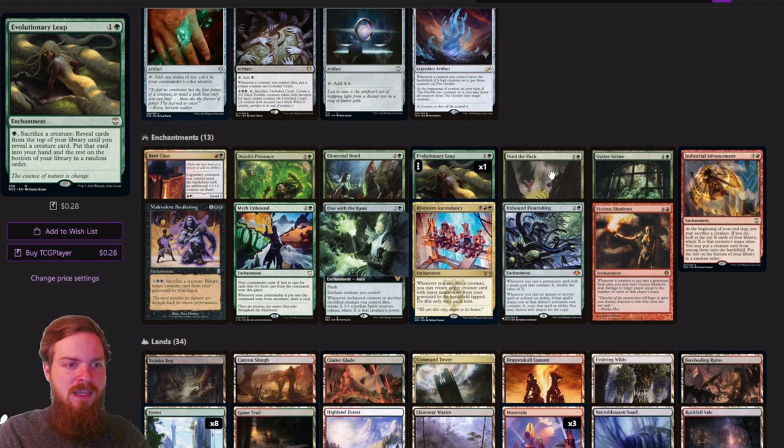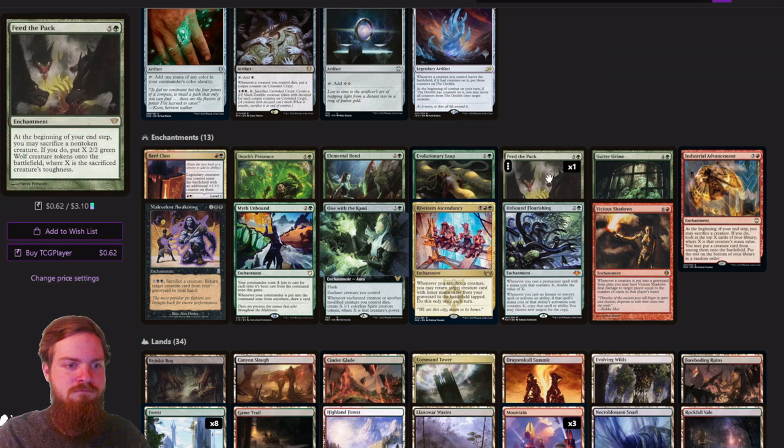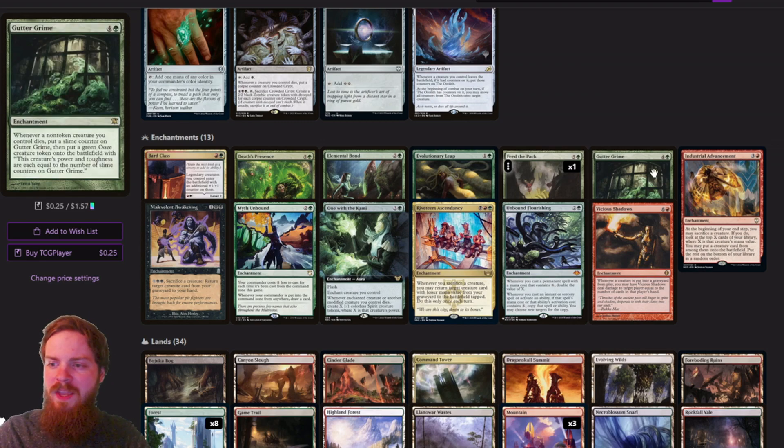Feed the Pack lets us sacrifice a non-token creature and get X 2/2 green Wolf creature tokens, where X is the sacrificed creature's toughness — since the creature is going to die anyway, we might as well sack it on our own terms. Guttergrime is another way to make tokens when our non-token creatures die — the Ooze's power and toughness equal the number of slime counters on Guttergrime, and every time a creature dies you put a counter on it and make a slime.